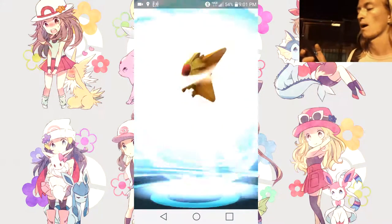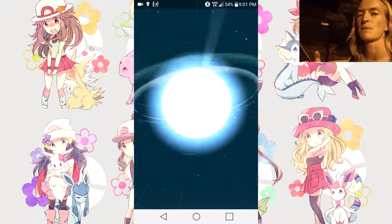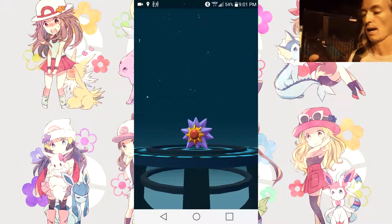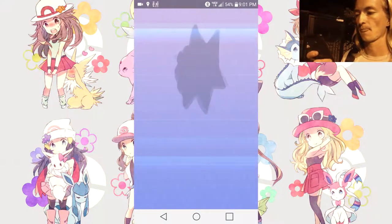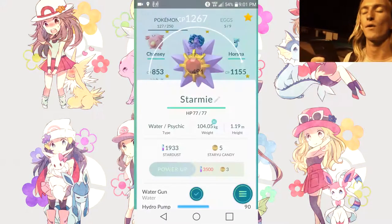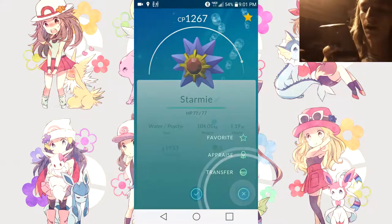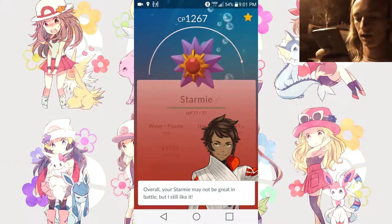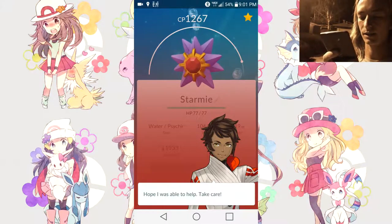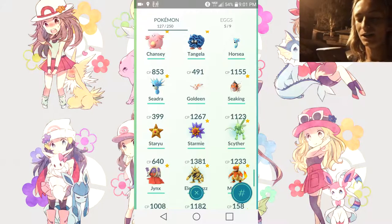The one I'm evolving is the 502 Staryu I got from the egg. Let's go ahead and evolve. Hopefully this is a decent Starmie — I doubt it's amazing since it is only a single evolution Pokémon. There we go, registered to the Pokédex! 1267 — not bad at all. Water Gun and Hydro Pump, perfect. Appraising: overall Starmie may not be great in battle, defense is its strongest feature. It sucks in battle, but we got a Starmie!